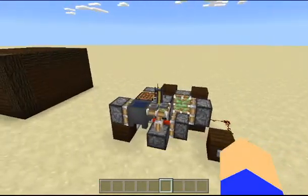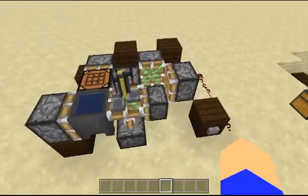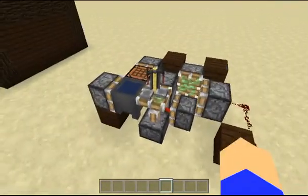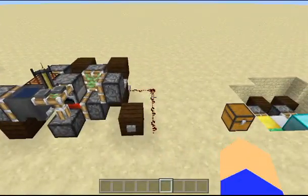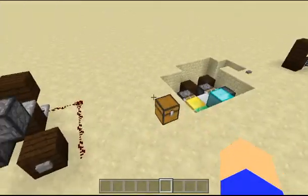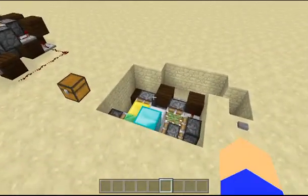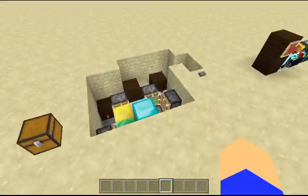You guys noticed I had a brewing stand and a furnace set up here — these are all blocks with inventories. Another block you can actually put into this circuit is a chest. You can put a chest into this circuit and have items in it, and as it moves around it is actually going to keep its inventory. However, pistons and chests in PC Minecraft do not work well — you cannot actually do it. It will end up breaking the chest and dropping all of its items, or at least that's my understanding. Pistons in PC cannot move chests around.